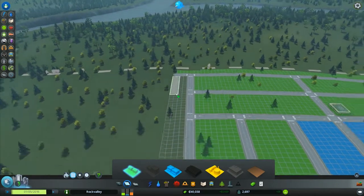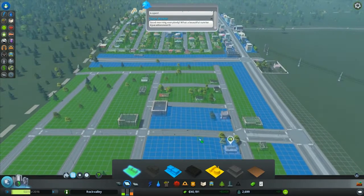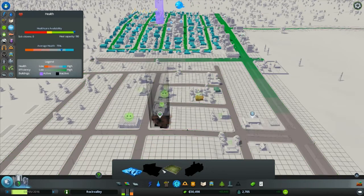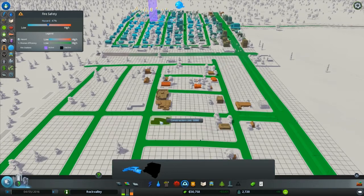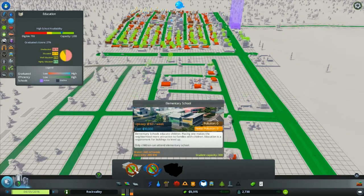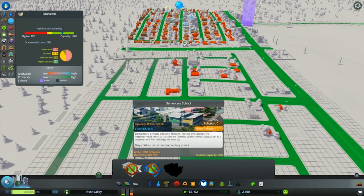More residential right over here. We need power — chill out, you're going to get power. And you're also going to get healthcare. And you're going to get a fire station and the police station, and eventually when we have the money for that, we're going to get an elementary school. The game keeps pausing — I think it pauses when you reach a new town level.